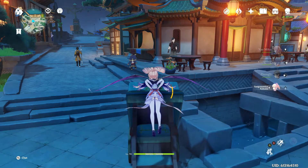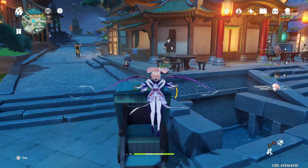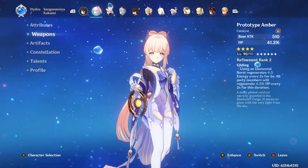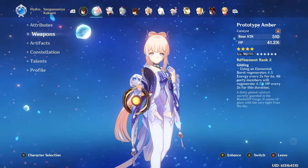The weapon you want to be using is called the Prototype Amber. This is the best free-to-play option for Kokomi, and it's best in slot overall for four-star weapons.